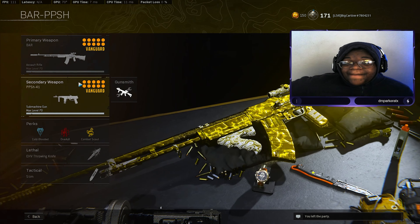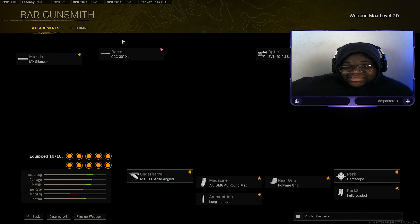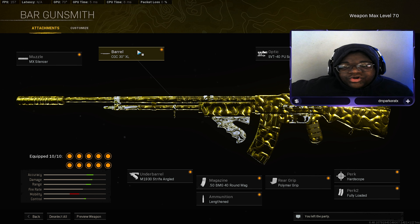We have the BAR and PPSH. For the BAR we have the MX Silencer for sound suppression and accuracy — keep that gun accurate, because this gun shoots slow but has a moderate to high recoil. But with this setup, I promise you there's none, and I will show you after this game.